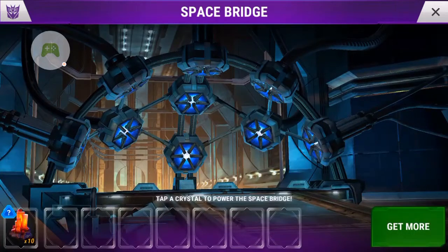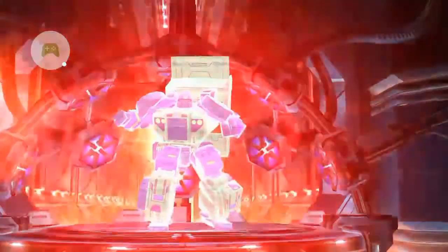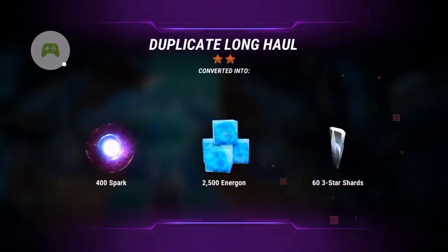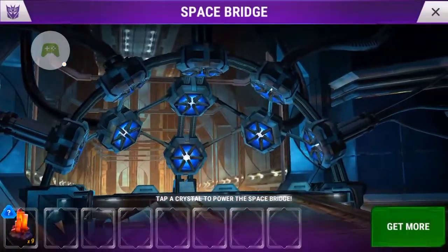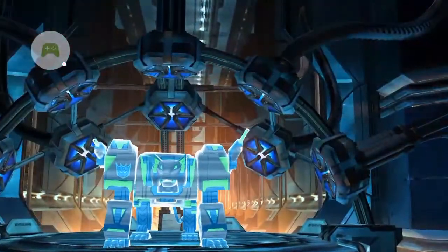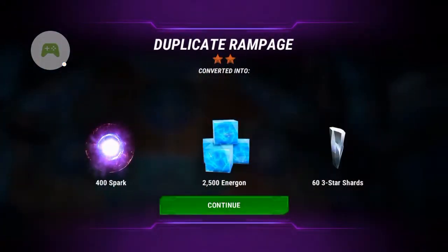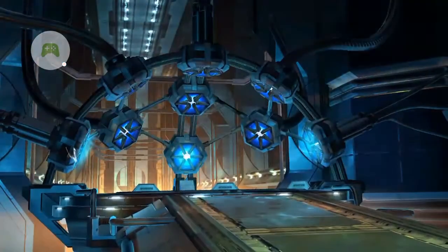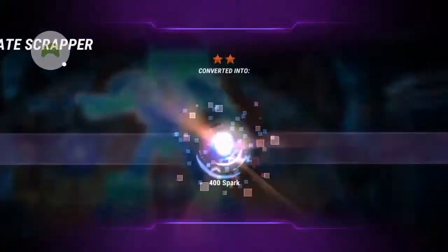So these are 10 premium crystals. With 10 premium crystals you can get a 2 to 4 star bot. Here's the first one — 2-star Long Haul. You can tell if it's a duplicate or not usually by the lighting. If it's really fast with no pauses, and it's just the first level, it's a 2-star duplicate. But if the 3 lights in the back light up, that means it's a new one and it goes slow. That's another 2-star — that's a Scrapper.